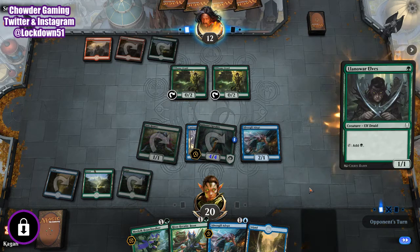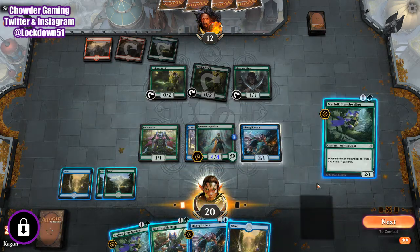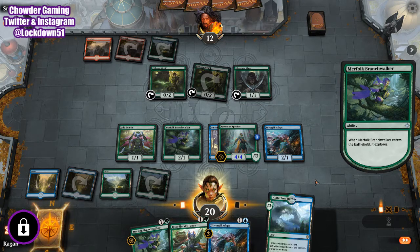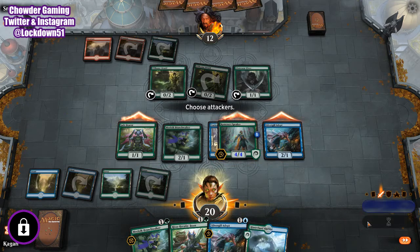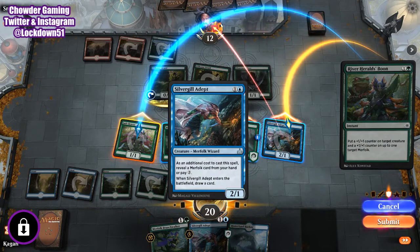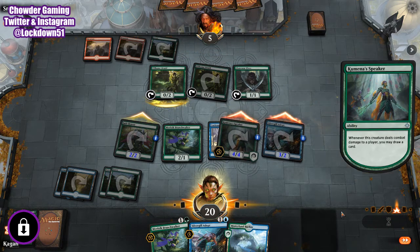Another Druid — interesting. Okay, their ramp is going off. Another Branch Walker — we're gonna play one of these. We drew the land, which is unfortunate. We're going to swing in with everything, pump up our guys, and try to keep them off of their ramp. Take a hit there, take a hit here — and they are gonna be on the major backpedal.